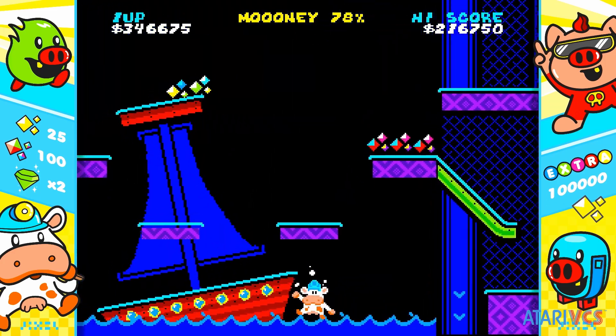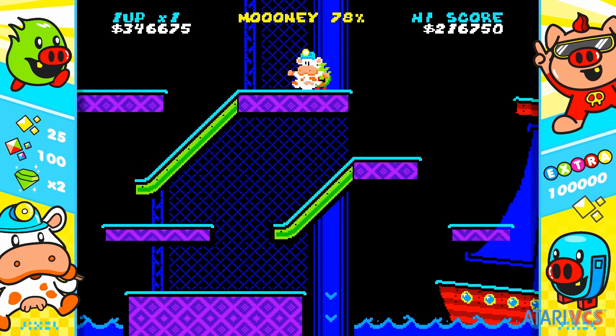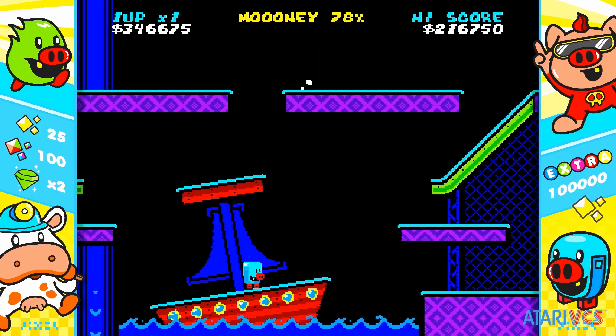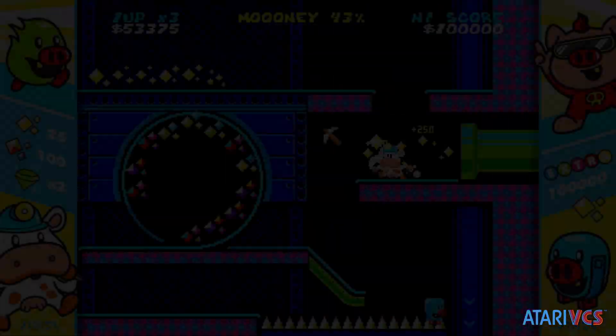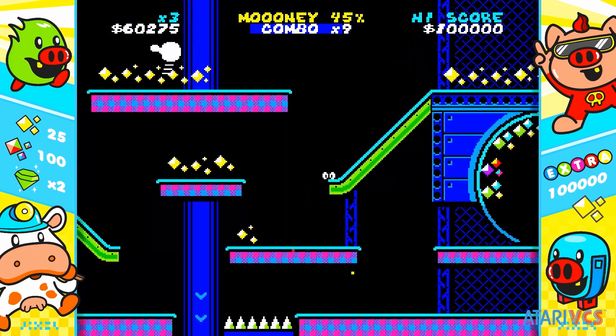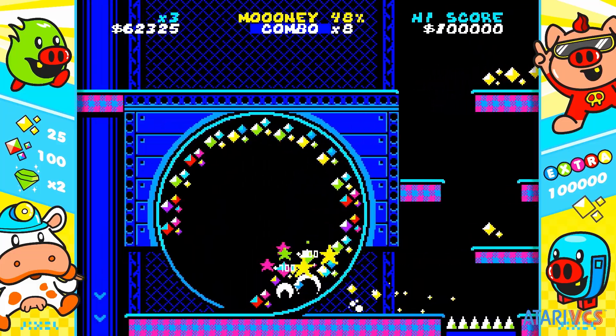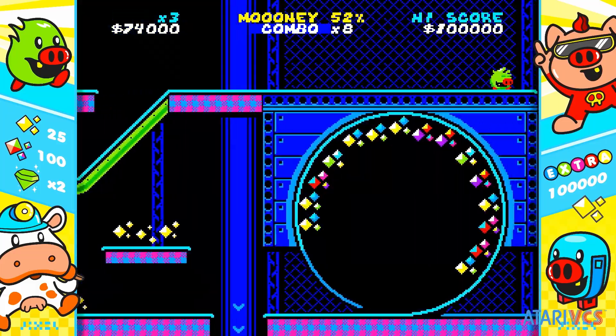Cash Cow DX is a bit hard to get into due to its initially punishing gameplay. This is a game where your first couple dozen games could be over in fewer than 30 seconds. An important thing to know is there is one pickaxe on each level — grabbing it lets you permanently remove enemies you hit while it's active from the level, so planning your run to clear out enemies is key.